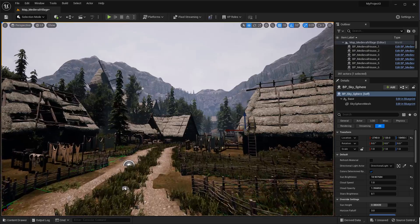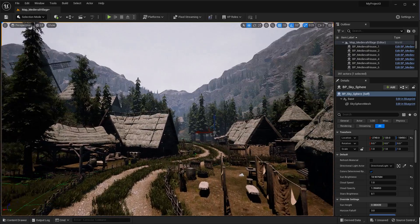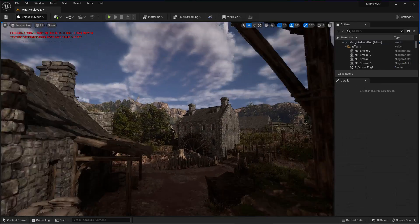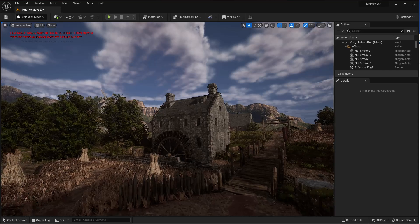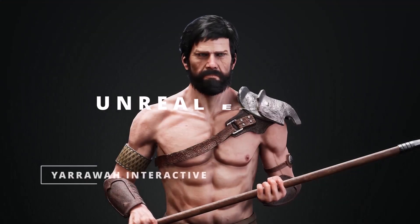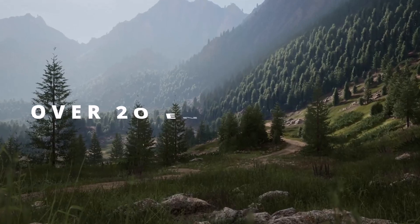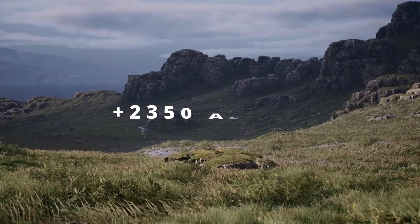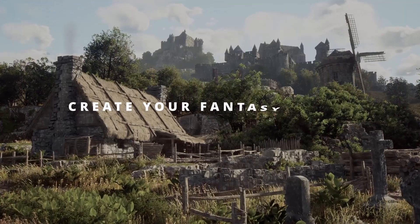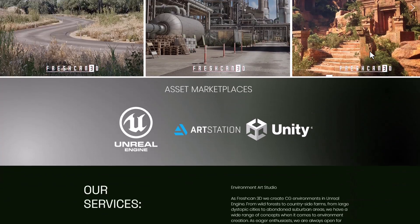Here's something quite interesting that a lot of you would find amazing. If you're into environments, or love creating medieval scenes like these ones, you can get all of this alongside interesting-looking 3D characters and also 2,300+ assets for less than three percent of the total price. This is from the folks at Frescan 3D, and it's amazing what they're currently doing with the folks at Humble Bundle.